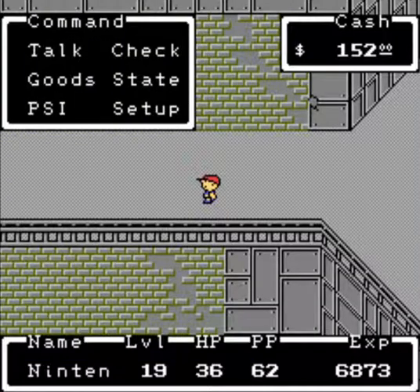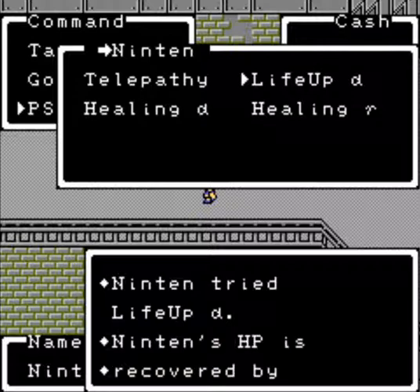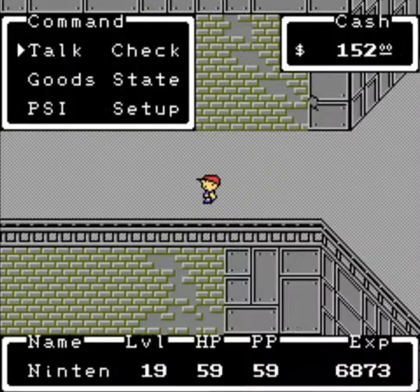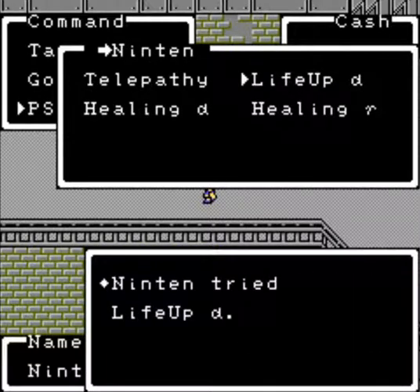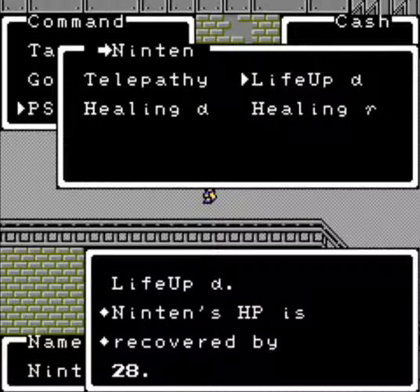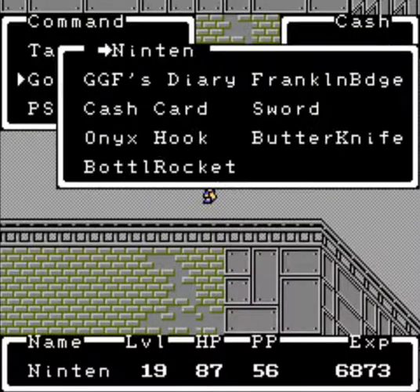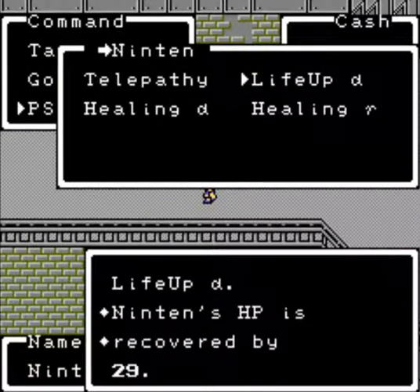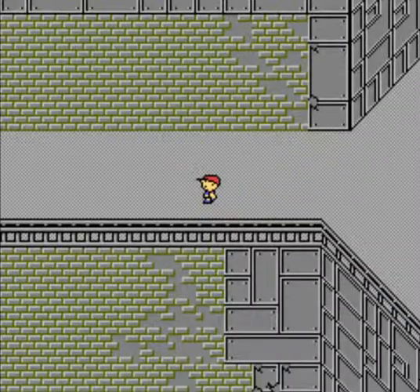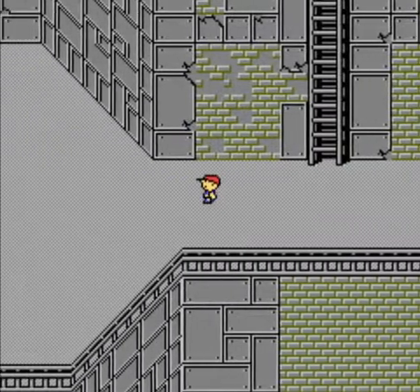Any boss here is going to cream us. I've got to get an improved life up PSI, because the life up alpha just isn't cutting it anymore. It's just not healing enough. I mean, it still does a good job, but I just have to use it so many times. Well, if we can't fight our way through here successfully, we'll just have to train up some more and try again.